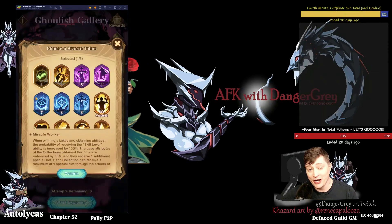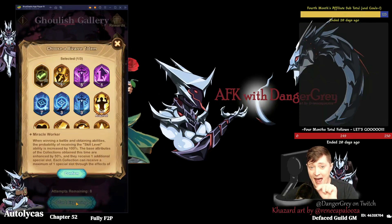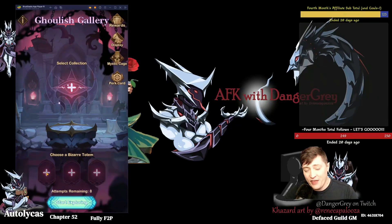So the Miracle Worker — I actually have one. I got very lucky in my first 20 totem pulls, which adds this eighth stat hole, which is a second belly button stat hole capable of taking the skill up again. So you result in an artifact with two extra abilities on it. That is how this works.